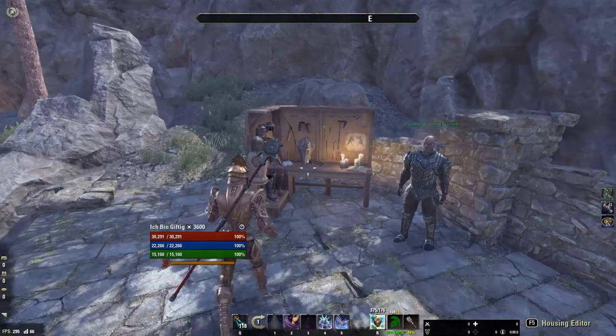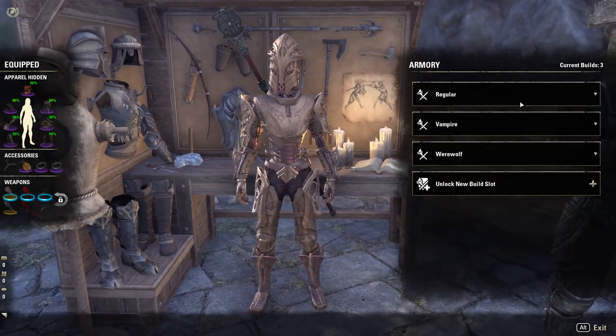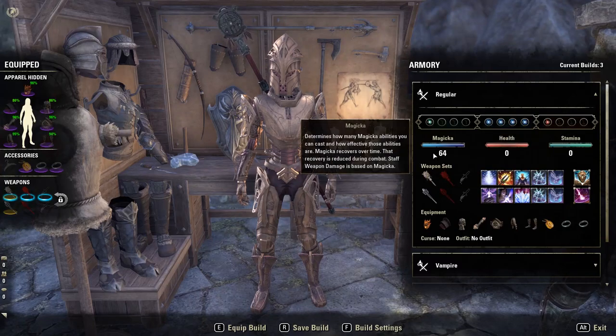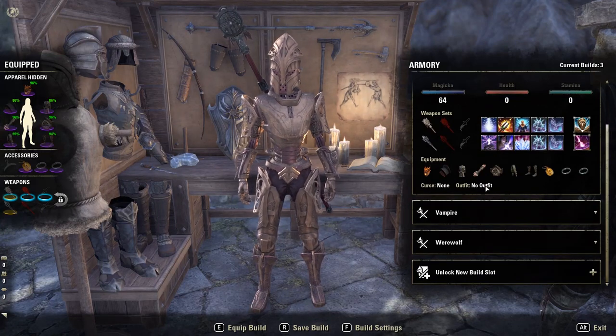Just to give a brief overview of the armory system, it's a system that allows you to swap between different specs or builds, including your champion point loadouts, your attribute loadouts, your skill loadouts, and of course your gear set loadouts, in addition to curses and outfits.